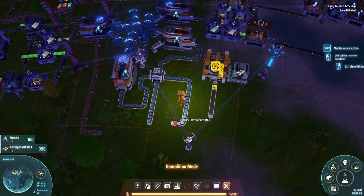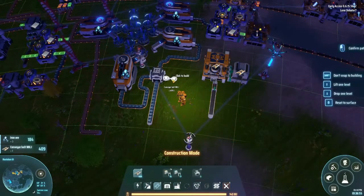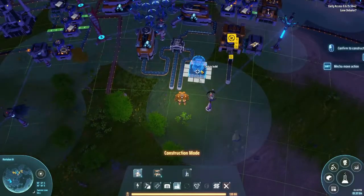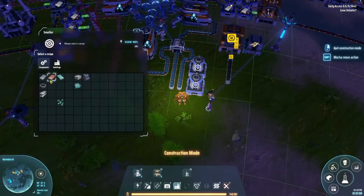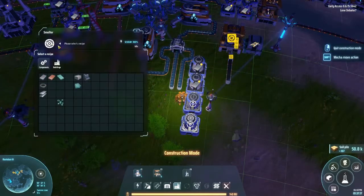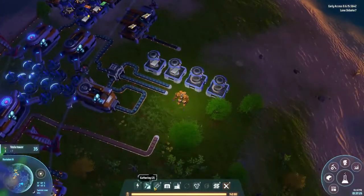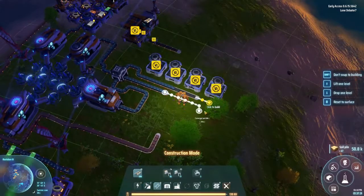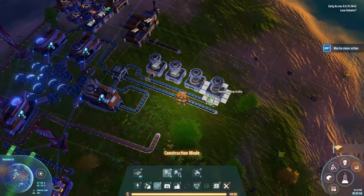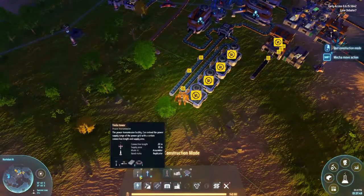We delete that and bring this path along in parallel like that. Then this will be iron, this will be iron, and then we also are going to need magnet bases. Let's build out the structures first. If we put these two like that and these two like that, I think that will work pretty good. Now let's power them.